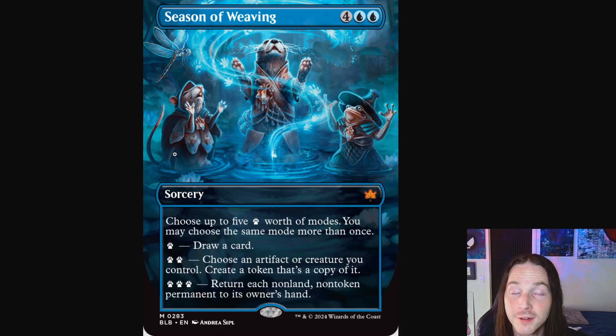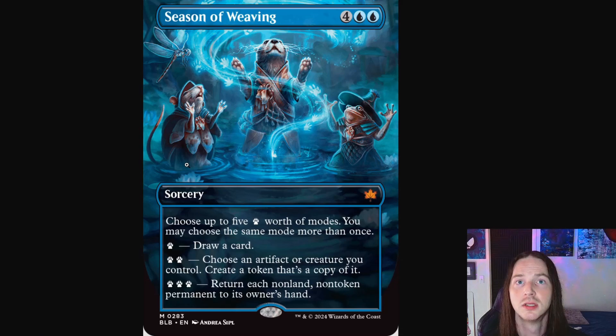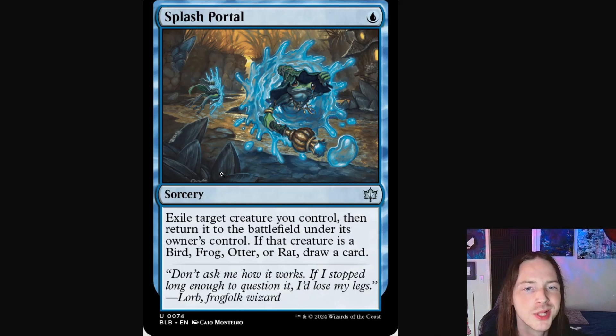Next let's look at Season of Weaving. This card really stuck out to me as one of, if not the absolute cutest cards in the set. Right in the center we've got an otter pulling up some magic, pulling up an essence. Beside him he's got his homie, little froggy with a little witch hat on. To the other side, a tiny little hooded rodent — possibly a mouse — and above him just the cutest little dragonfly putting his best in. He may not be much, but he's here with his friends.